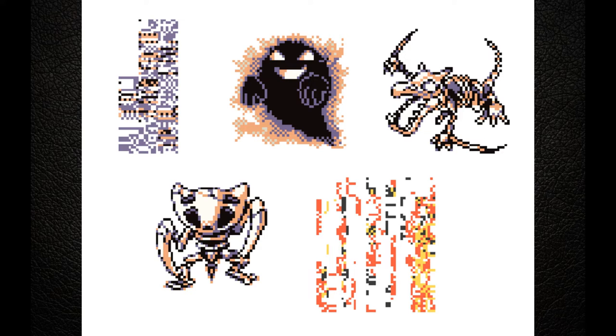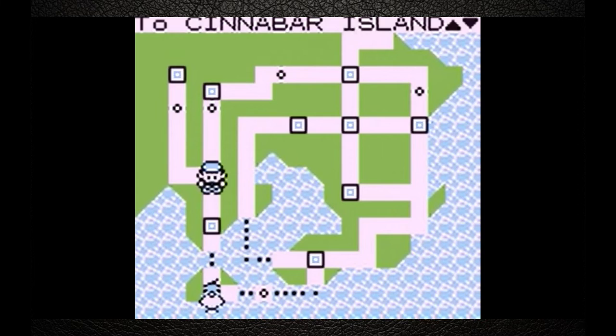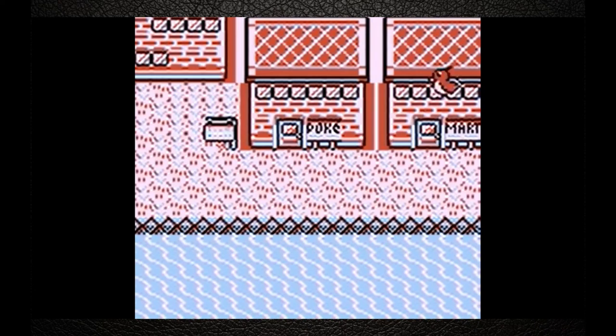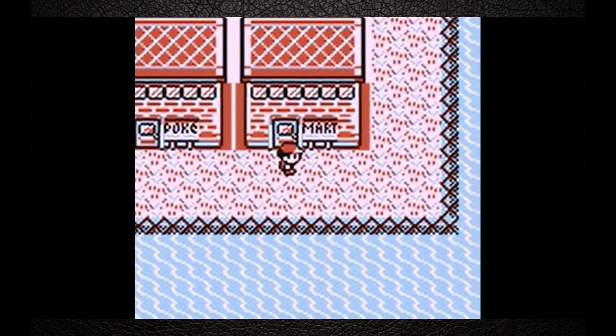The most common way of finding MissingNo is the Old Man Glitch. To do this, you must talk to the Old Man in Viridian City, say no to him, and he will show you how to catch a Pokémon. Then simply fly to Cinnabar Island and surf on the very edge of the water, so it looks like you're surfing halfway on land and halfway on sea.